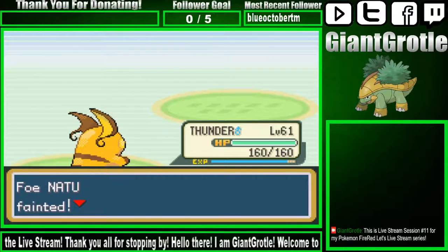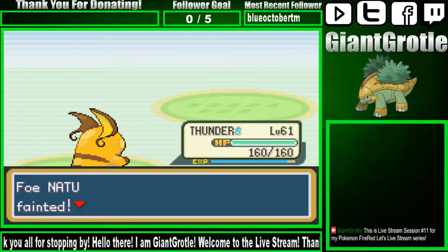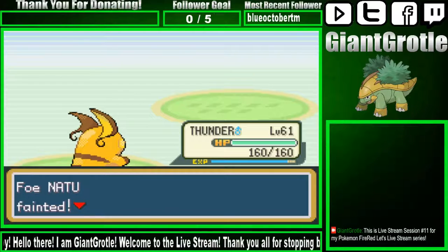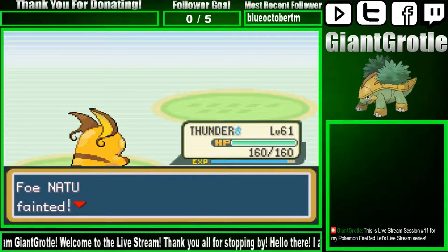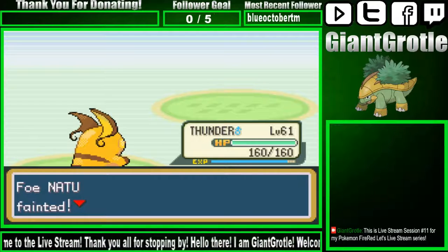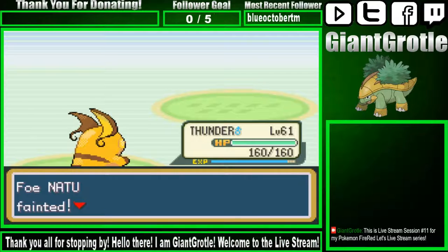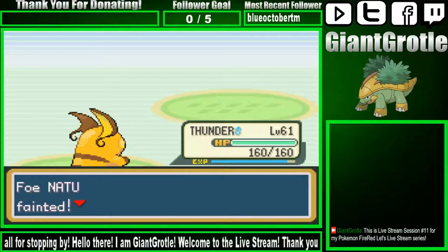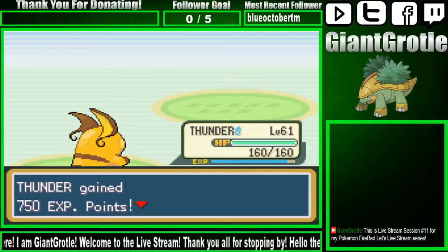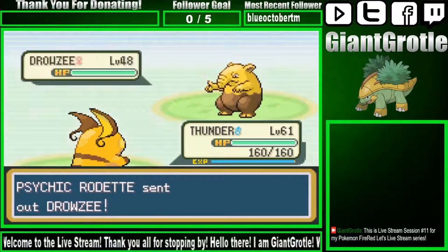I want to check on my other screen — what is the source quality? Is it on source quality on the preview? The quality looks good on my other screen too. I'm looking off another computer for the preview and it all looks good. So yeah, we take down the Natu for 750 experience points.